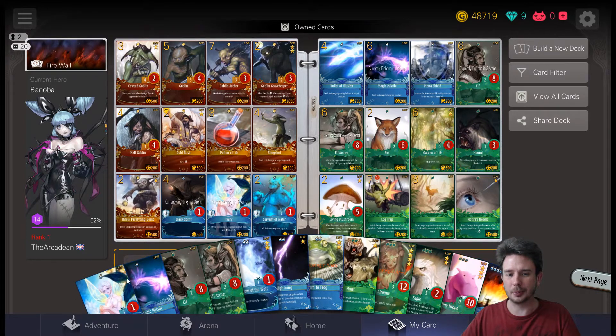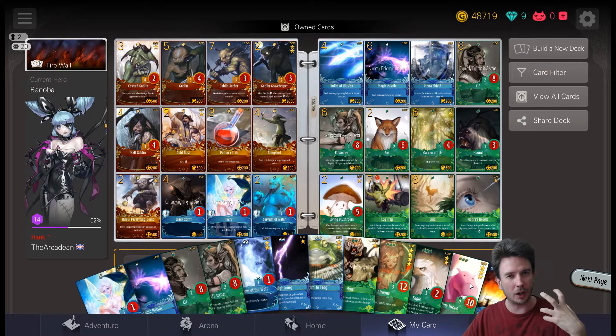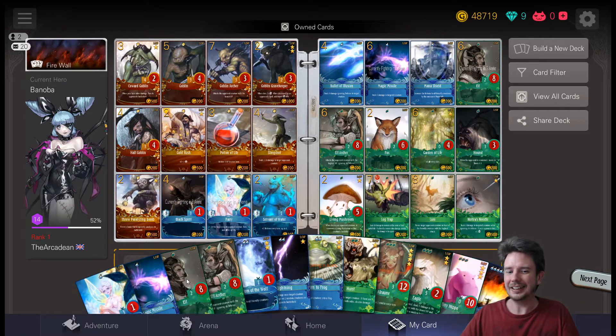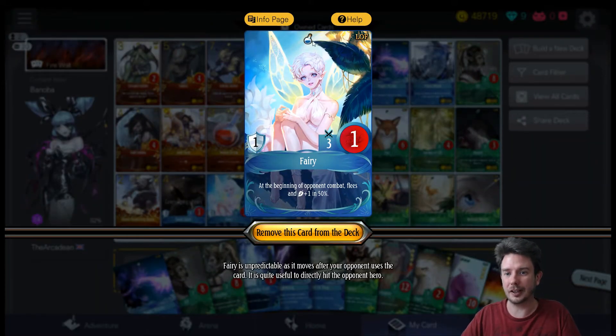We're running two colors, and I think this is important. Neither nature nor mana really has those early game heavy-hitting creatures required to get a mono deck off the ground. You could perhaps build an elf hero Triss, but we're going for the safer, more defensive route. We're running a duo-colored deck, so first up we're using Fairy.